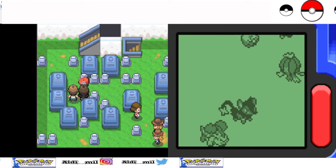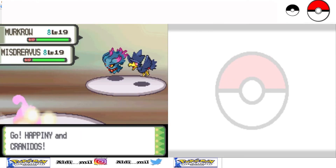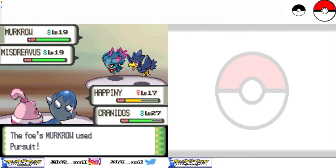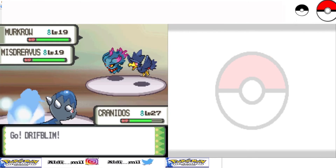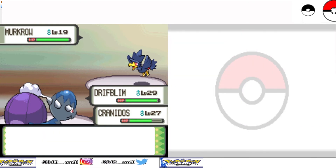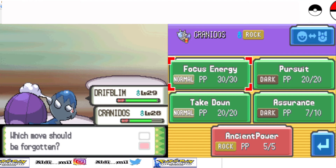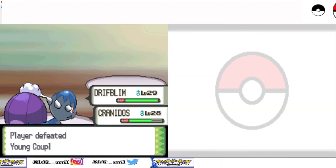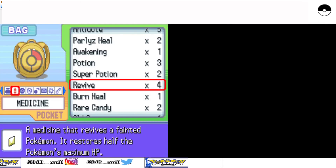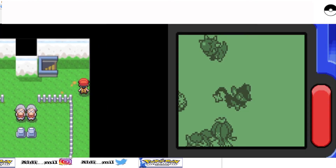I just want my Happiny to evolve. By the way, I have a lot of Revives because I dug in the underground many times. You can get Revives and other items there — I totally recommend doing that. Using a Revive here. Murkrow... oh god. This stupid bird — I mean, Murkrow isn't that strong, but maybe my Happiny is just too weak.